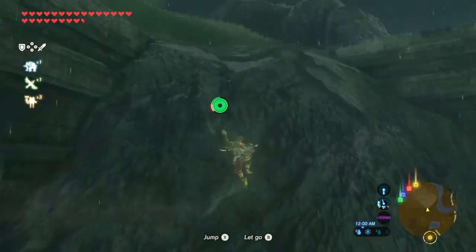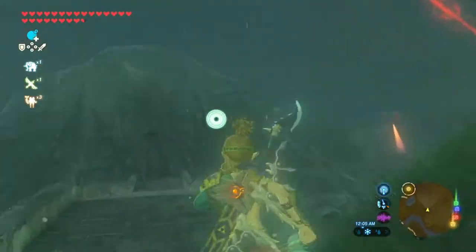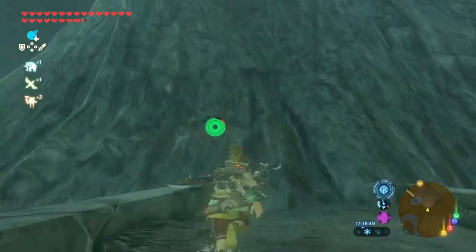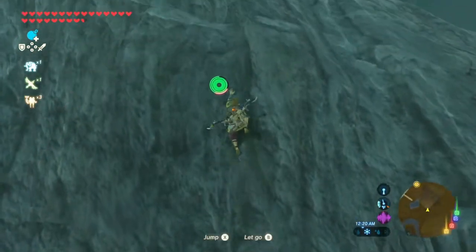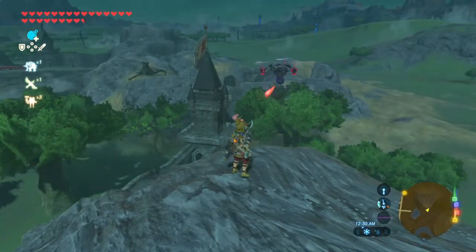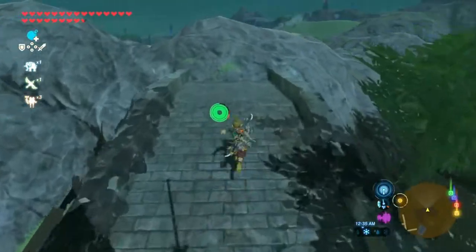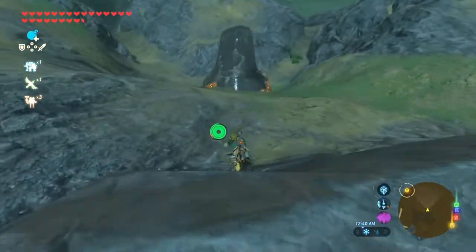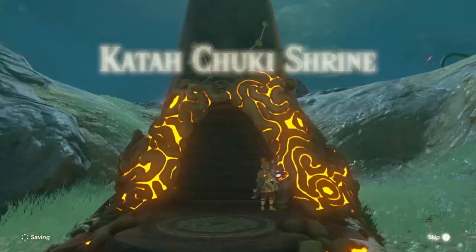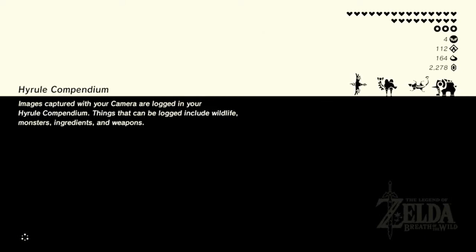Let's go get that shrine before I lose track of it entirely. The rain has ended — at least for the time being. If you look at the weather bar, it's about to rain again. We got distracted but it's okay. The Katachuki shrine — let's go get Katachukied.